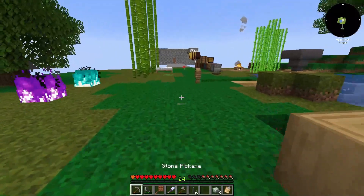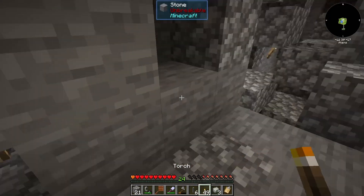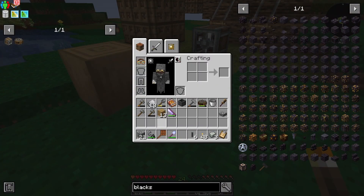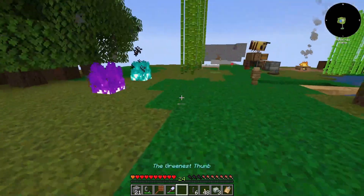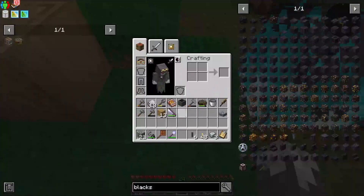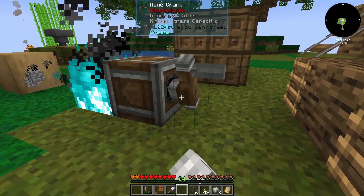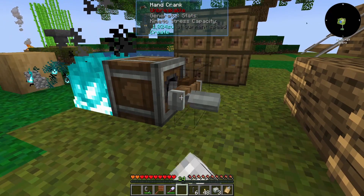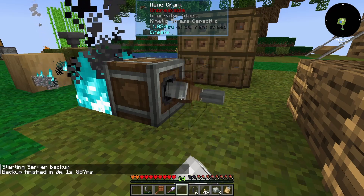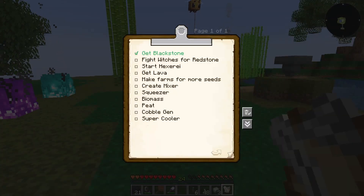All right, let's get some more cobblestone. Let's throw some torches in here somewhere. We're going to need to get some food real quick before we do this again. Let's try this again - I've never actually got the bulk haunting to work. We will see. Oh, it did work! We got blackstone! All right, so we can mark that off our list.